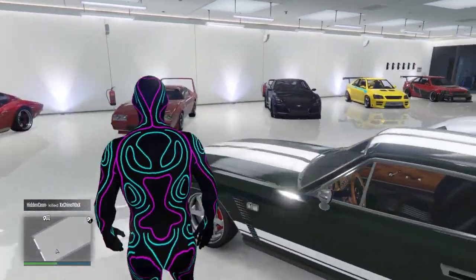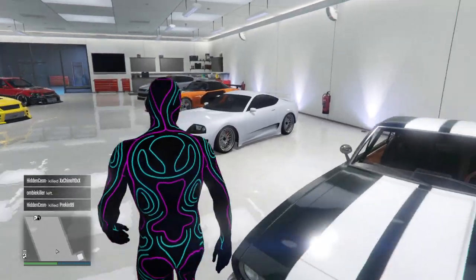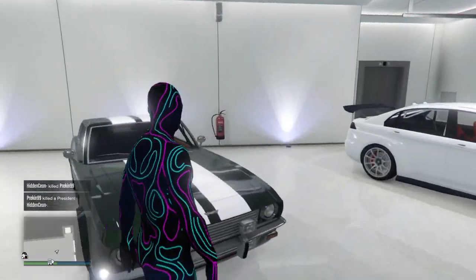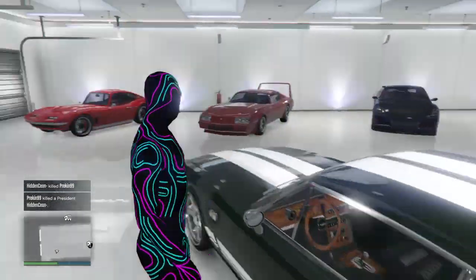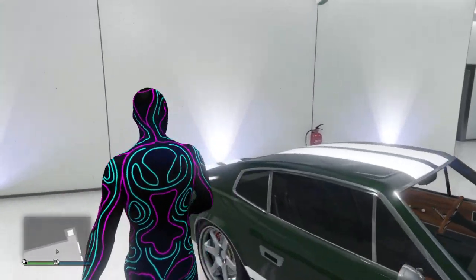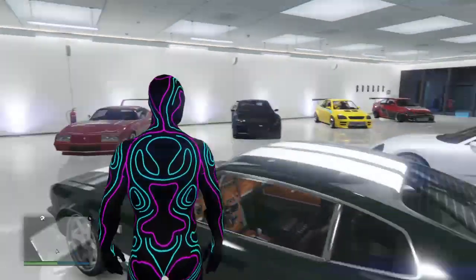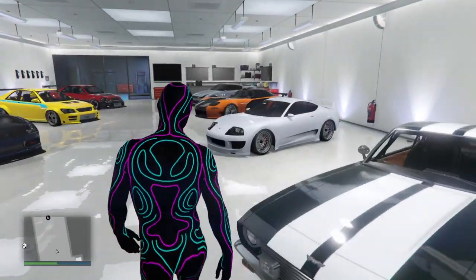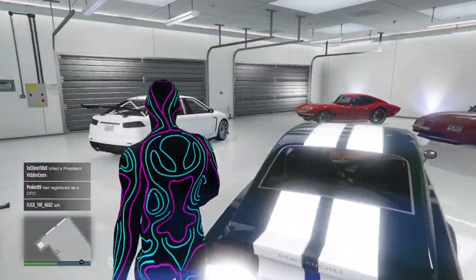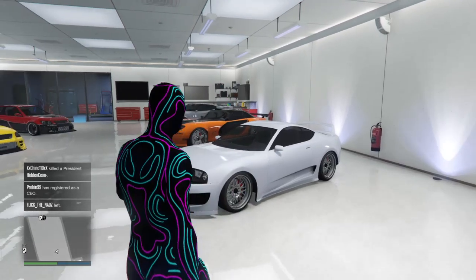This car is from Fast and Furious Tokyo Drift — this is the car that Sean uses. You see it twice, I believe. The first time the car is not properly built up, but the second time he races with it and actually wins. He beats the Drift King in this car, I believe. This is the Rapid GT Classic, and I believe you might have to upgrade it at Benny's, but I'm not entirely sure.